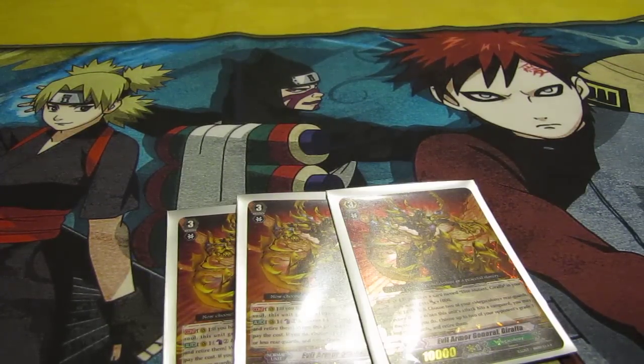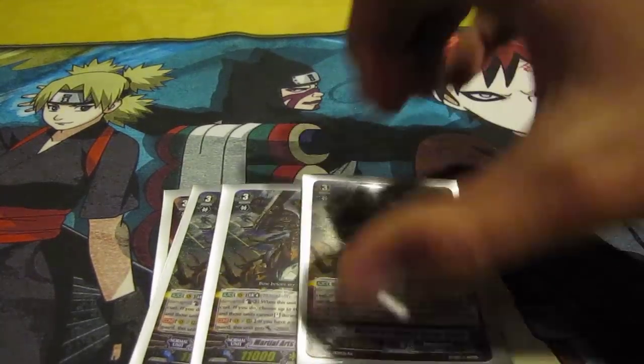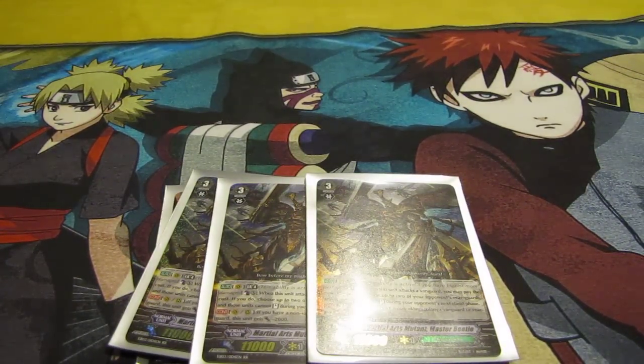And my personal favorite card in the deck — personal favorite Vanguard card overall — Martial Arts Mutant Master Beetle. Hard, difficult to say. But this thing's broken, I love it. It's 11k on its own. Limit break four, Counter Blast three. When this unit attacks a Vanguard — not even hits, just attacks the Vanguard — you choose two of your opponent's rearguards and they can't stand. That could ruin days.